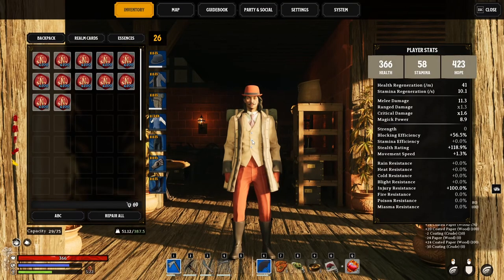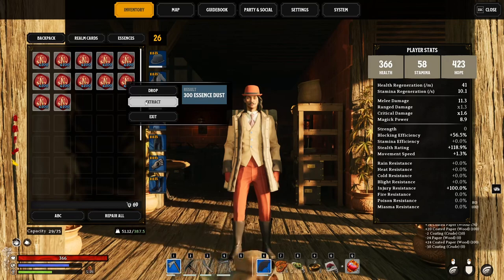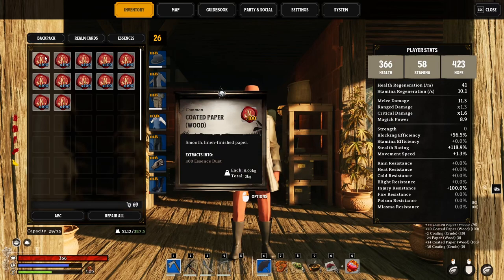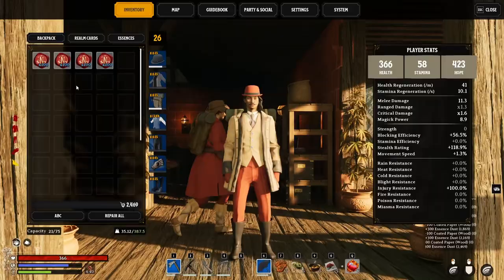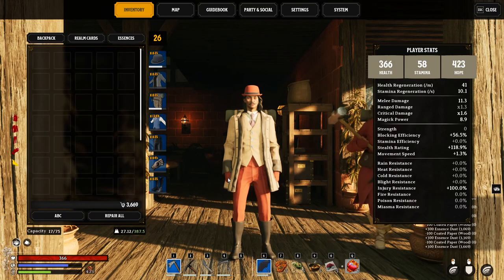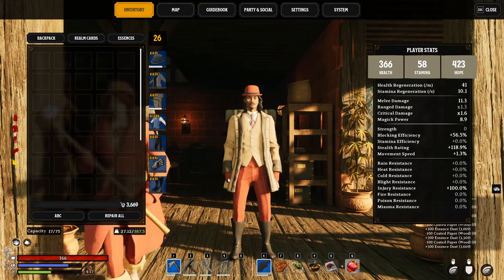There we go. We've got twelve stacks of coated paper and it's just basic wood, nothing special. If we extract that, it's 3,669 essence dust — basically we triple our output. I know it takes a lot of time and it takes a lot of resources, but triple the output. We're starting from 69 essence and let's see where we're at at the end. 3,669 essence dust from 12 stacks of paper. It's great.